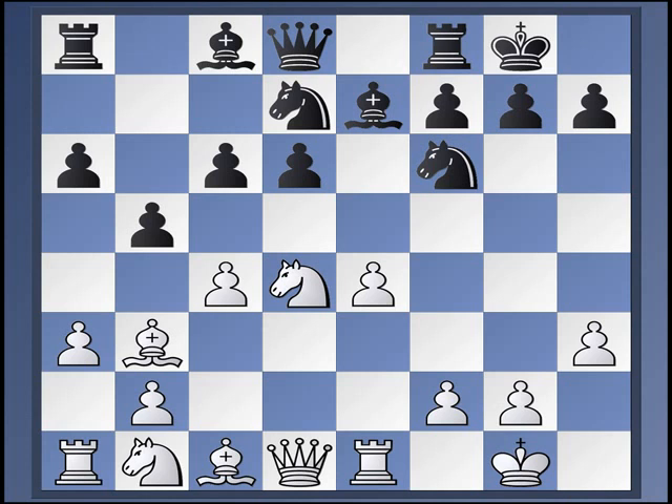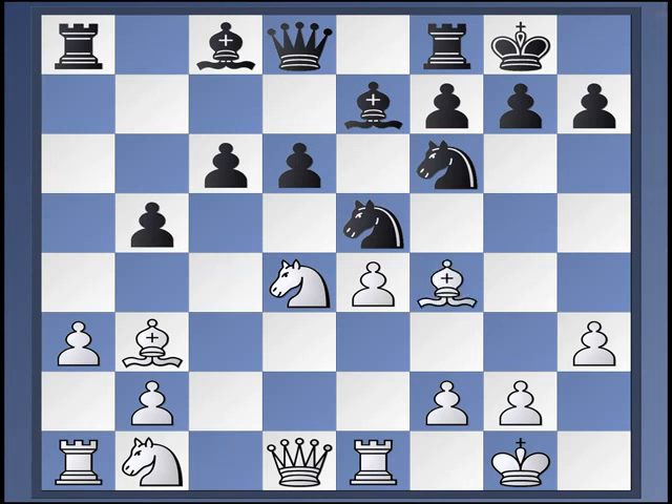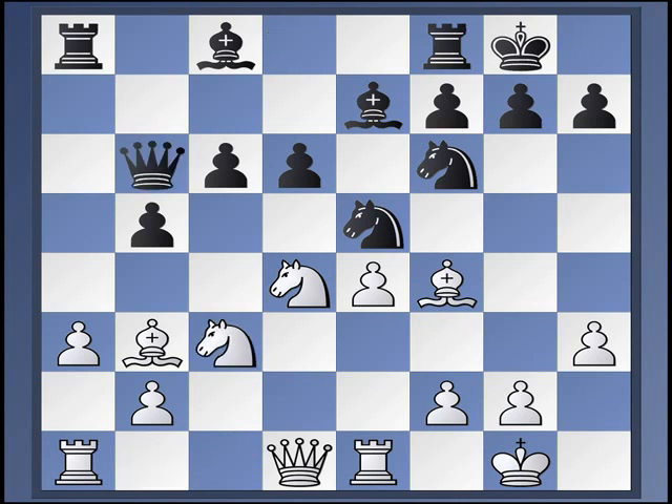I think both sisters have the Grandmaster title now, and have come close to 2600. Both are very strong players. Nadezhda drew with Peter Svidler earlier this year in the Gibraltar Masters playing like this. So Knight E5, and okay, then it went C, B, A, B, Bishop F4, Queen B6, Knight C3, Rook E8.